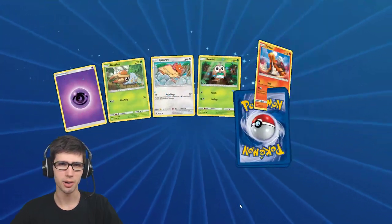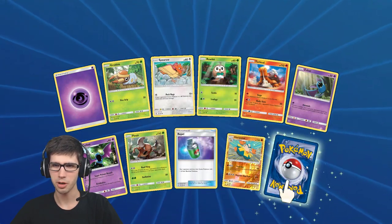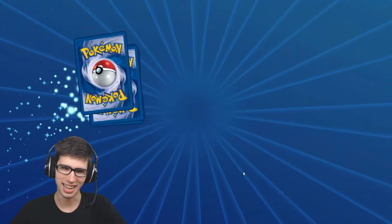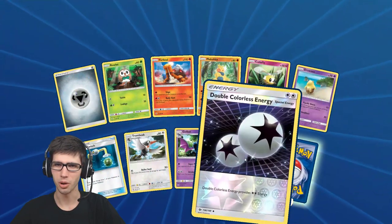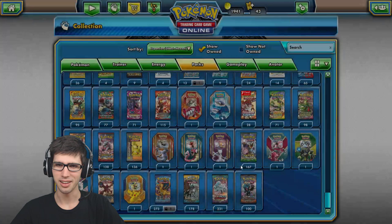Not too bad at all guys. Definitely quality over quantity right now with that hyper rare, but we do have a reverse holo rare once again. Lots of reverse holo rares in today's opening so far, and then we just got a Lanturn regular rare. Quality over quantity for sure - reverse holo Double Colorless Energy, not too bad, not too bad at all, with another Bewear regular rare.